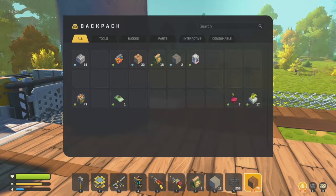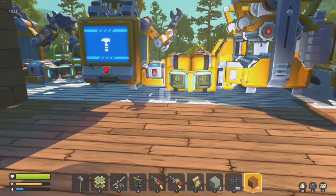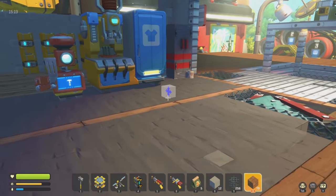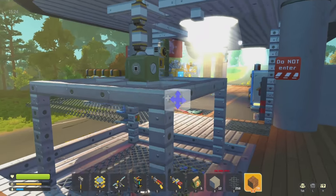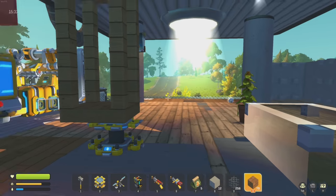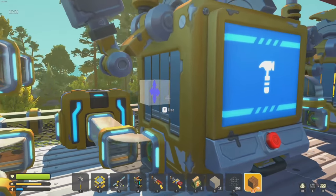Now I just need some pistons - I think I have some. I have two; let me make another. Oh no, I'm out of oil. This elevator uses four pistons to go all the way down, so we'll probably need four on this one too. Oh, I got 20 oil right there - that's amazing! Let's throw that in and craft them up.